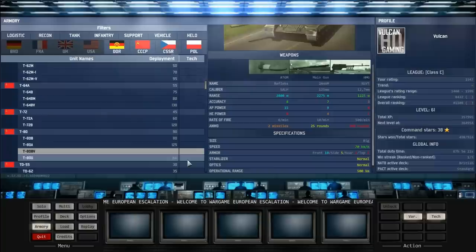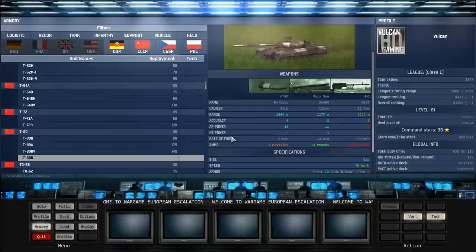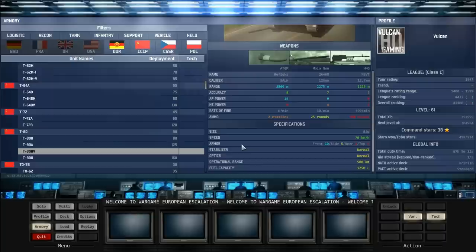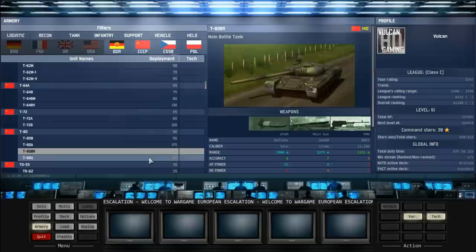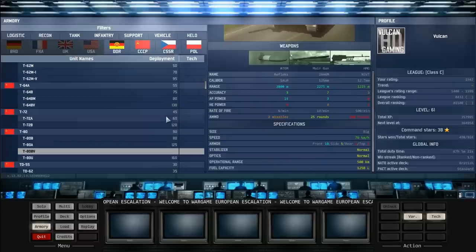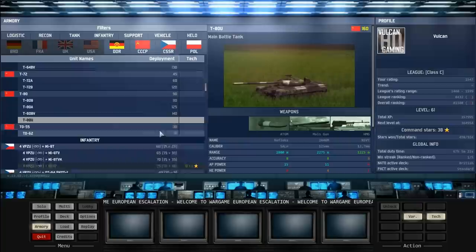The T-80BV is basically very similar to the T-80U except with a worse gun, so it's always worth paying the extra 20 points for the elite unit with better stabilizer, extra speed, extra accuracy and AP power. You can only bring in 2 T-80Us, then you can bring in 2 T-80BVs. In a normal 1v1 you'll normally only need the 2 T-80Us, but if they get destroyed you probably don't want to commit T-80BVs either. They're really, really powerful — just be careful of the side armor. Keep them front-facing at all times, especially against ATGMs. Apaches are your worst nightmare — they can fire an ATGM, fly away, and the missile will still hit and obliterate your tank in one shot.